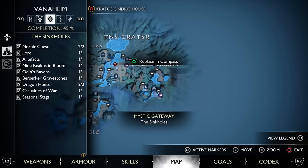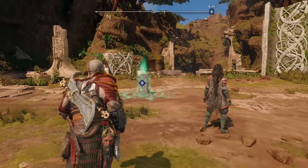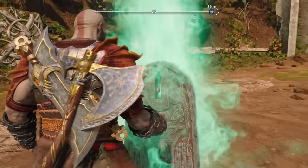Now that water has filled the crater, you can head over to the sinkholes where you'll find a Berserker Tombstone, similar to what we had to do for the flames on the other weapons. We'll have to defeat this Berserker who drops a Chaos Flame, and this is also the area where there should be a troll waiting to smack you down.